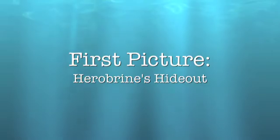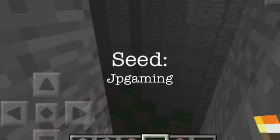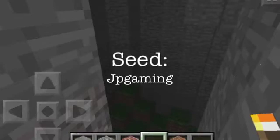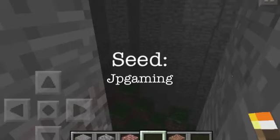So the first picture is of Hillbind's hideout. The seed is J.P. Damon. If you walk three steps to the front from where you spawn and then one step to the right and then dig down, you should find it. If that doesn't work, go three steps front and then go one step left and dig down.